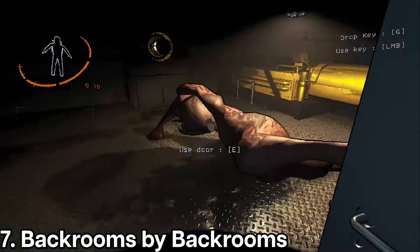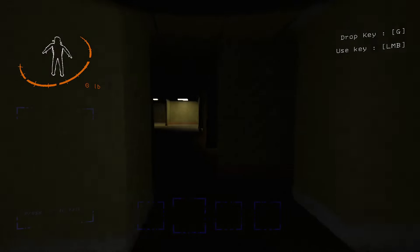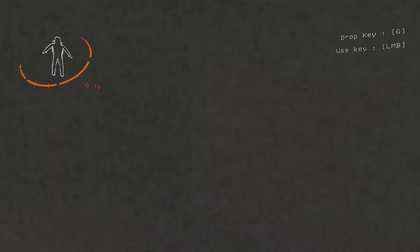Next we have Back Rooms by Back Rooms. This mod has a chance to teleport fellow crew members into the back rooms upon taking damage. You are then left to explore the back rooms and find a way out before it's too late. Just be wary of the smiler.